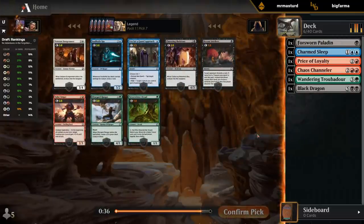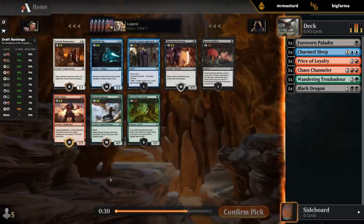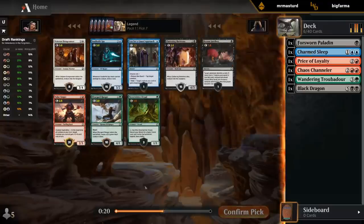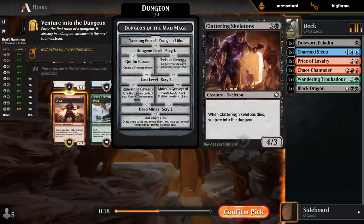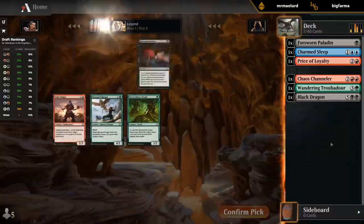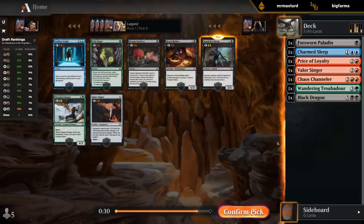Now there's some decent black and red cards between Skeletons and Singer. In blue there's still a Spy, and there's a playable Ranger in green too. I'm not giving up on black-red yet — I prefer Singer over Skeletons. That's a late Sepulchre Ghoul — great pickup for the black-red steal-and-sacrifice deck, and Draftsmith agrees.